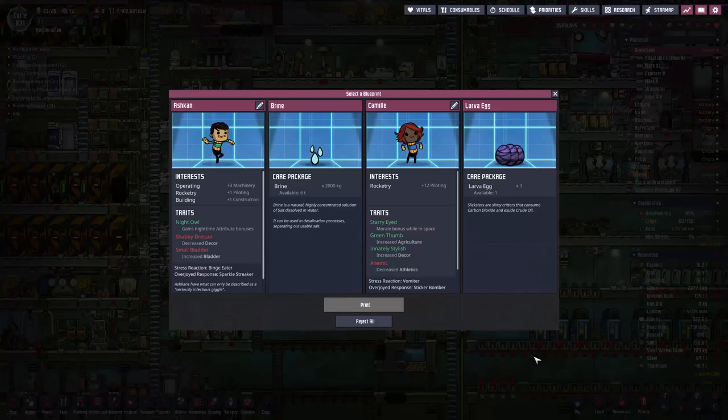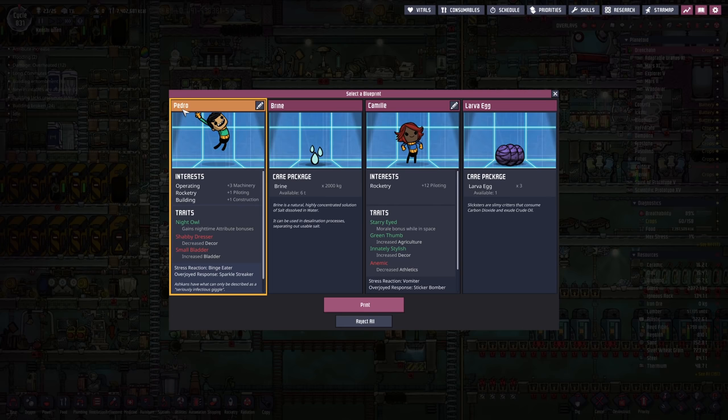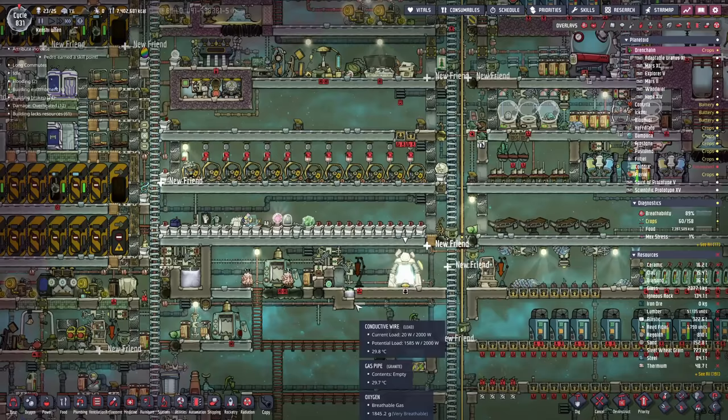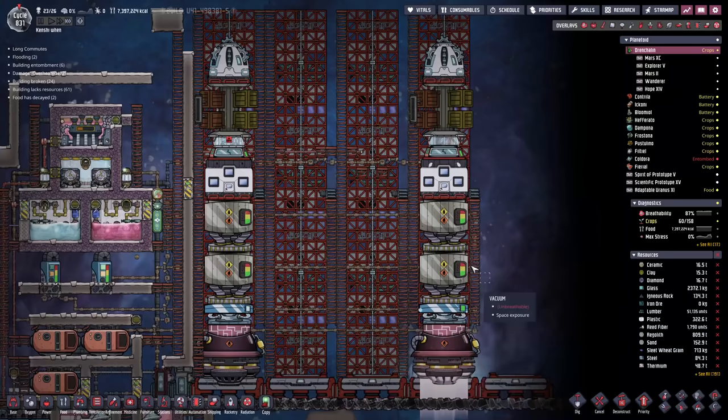Printing pod activation - we've got a new recruit. We're going to need some more pilots. I'm thinking machinery, rocketry, and building. They're a shabby dresser with a small bladder, but nobody's perfect. Please welcome Pedro to the team. Just Pedro? What happened to the weird, horribly hard-to-pronounce names? Anyway, Pedro - we're going to immediately skill you up in rocketry, lock you in a rocket, and send you on a round trip. There goes Pedro, locked inside a rocket for a very long time.